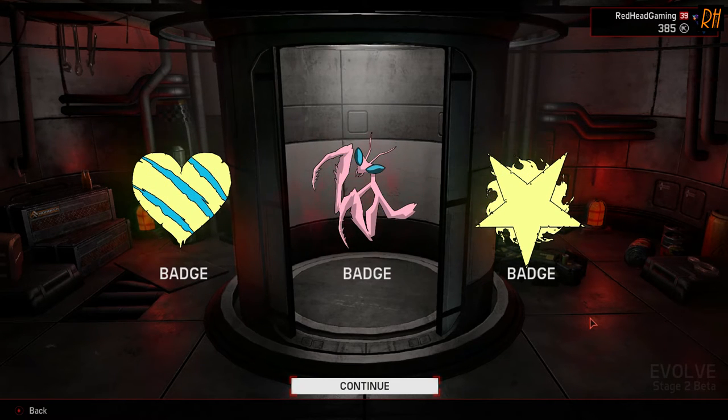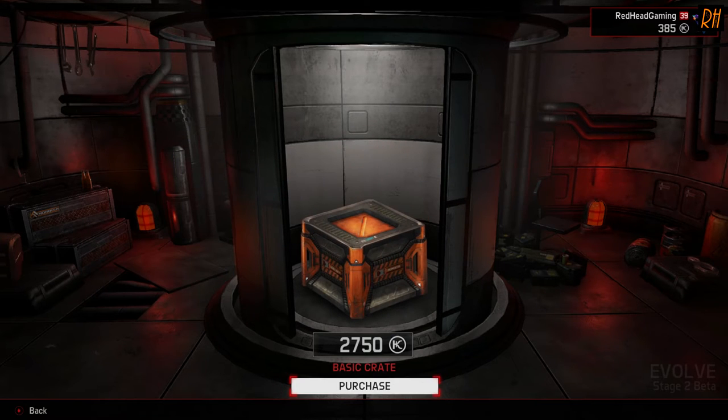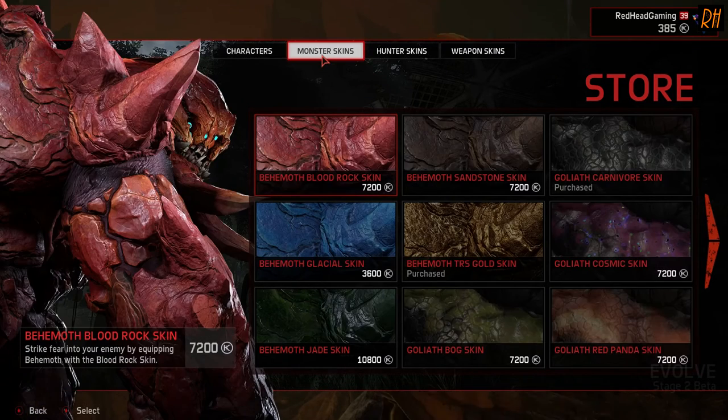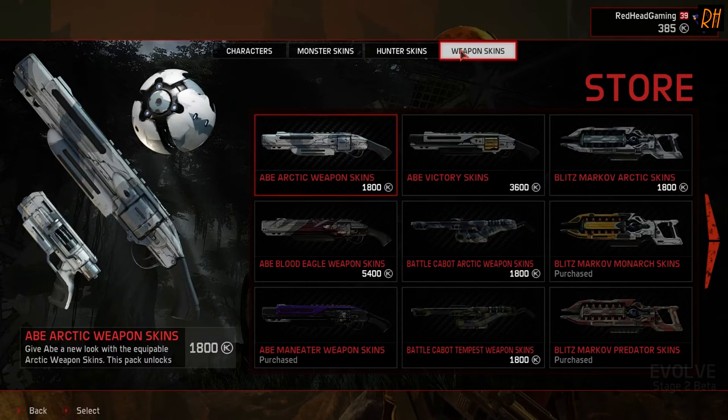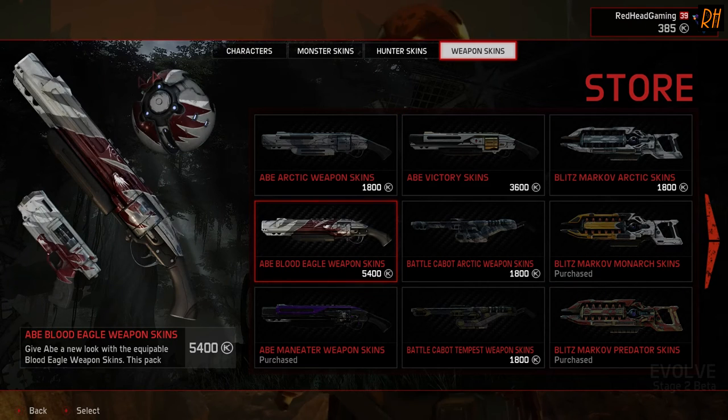So this time we got some badges — which is less than exciting, but you get the idea anyway. I have also checked the store, and you can't currently buy the crates from there yet, but I'm sure they'll be added in, because they're also adding these new gold keys, which I'm sure you can buy with real money.